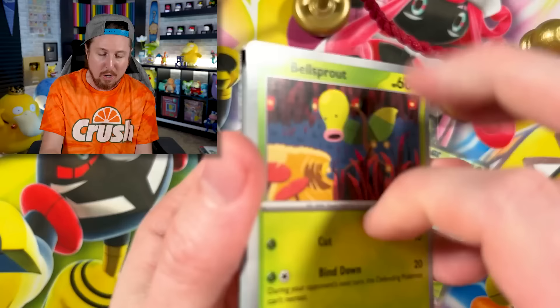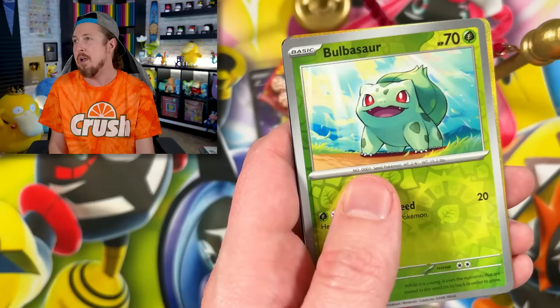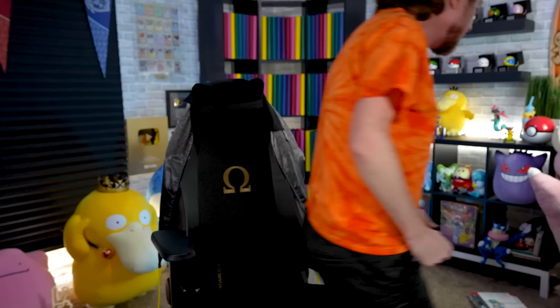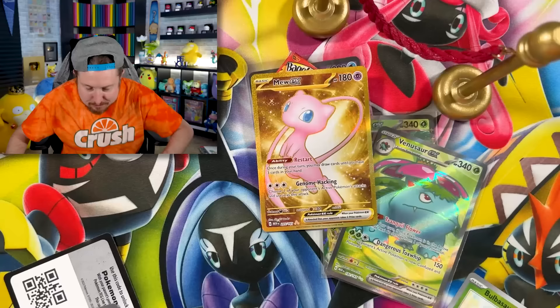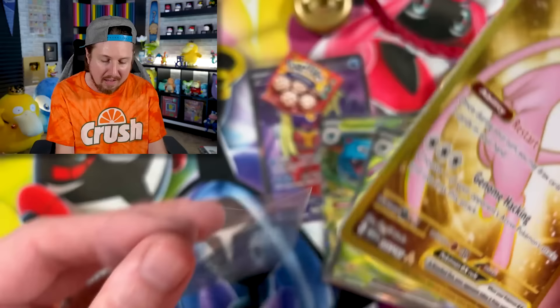We have this pack and one more left from the Zapdos EX box opening. Bulbasaur — wait a minute, Breaking Family — going into Gold Mew EX! That's what I'm talking about right there. It is time to take a lap around the room and get some of that energy out! I cannot believe we just got ourselves Gold Mew EX right there. Right up there in the VIP section.